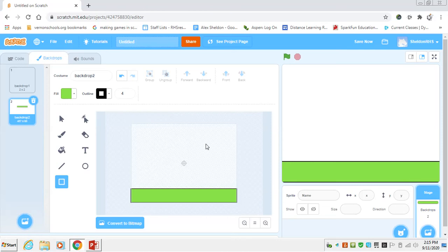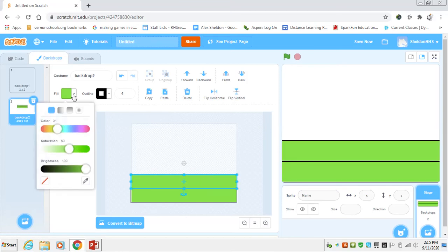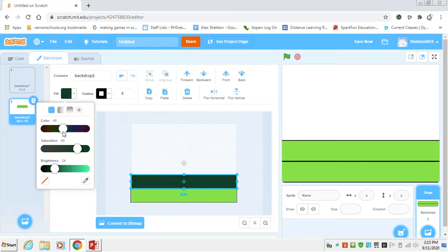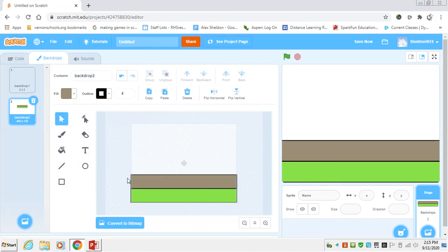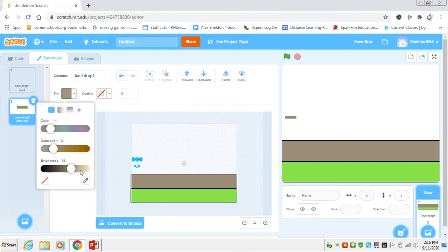Then we have three roads that go right above the grass. Copy and paste one of them and change the color to something like asphalt — a little more gray. Then we're going to put in those little white dashed lines to make it look more like a road. We don't want them to have an outline, so the fill is just going to be white.